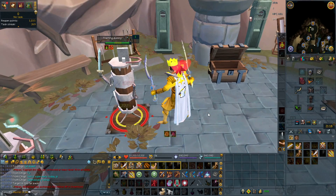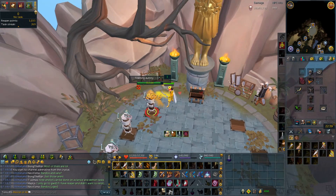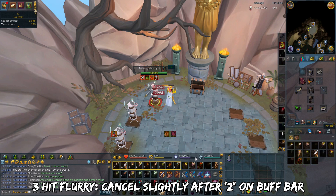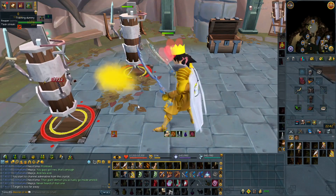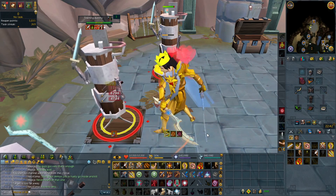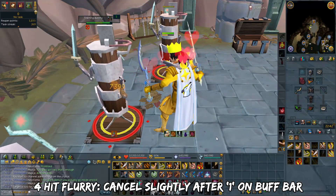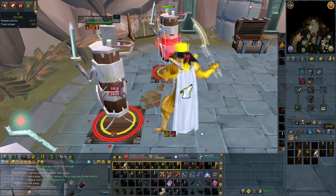For 3-hit Flurry — cancel shortly after the buff bar shows 2 — this is optimal in most situations and the third best threshold inside a Berserk rotation. For 4-hit Flurry, used only to bring Berserk off cooldown sooner, cancel shortly after the buff bar shows 1. It takes longer and is less damage per tick, but using this ability twice can shave 9.6 seconds off Berserk's cooldown based on Berserk and Greater Flurry's cooldown timers. If you want Berserk off cooldown as fast as possible, you may as well bleed Flurry with Greater Barge instead.